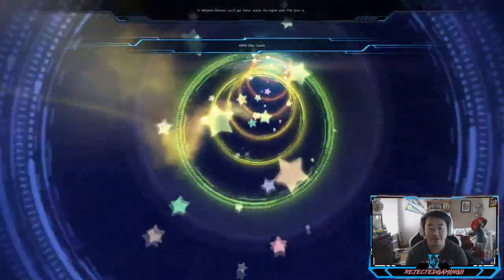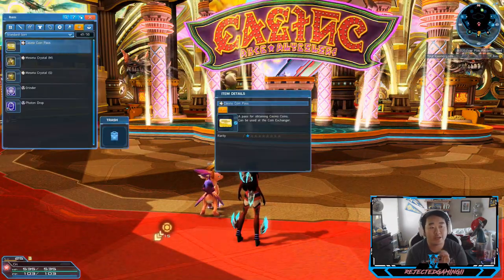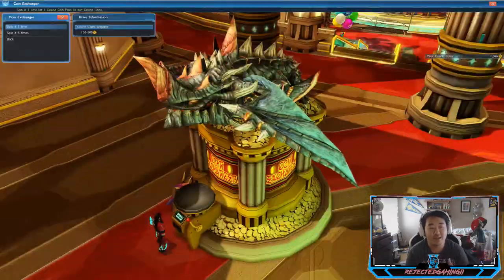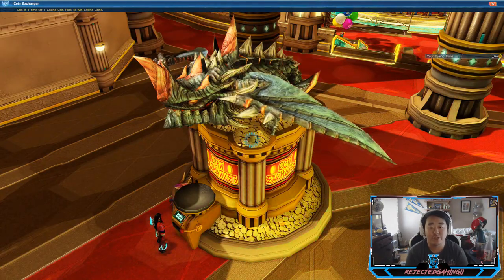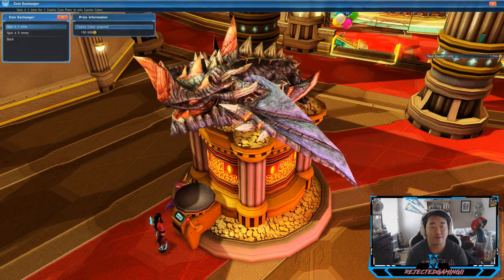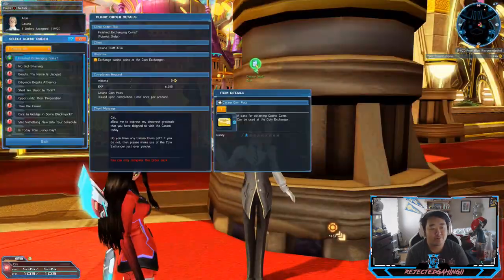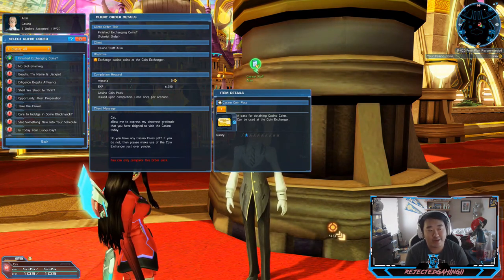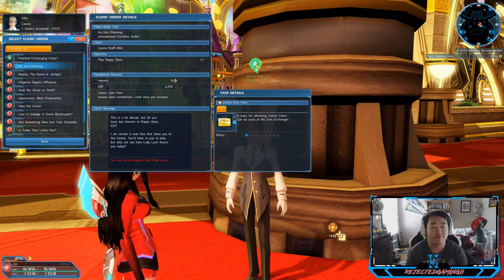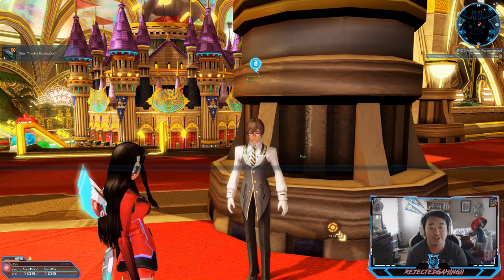We're headed to the casino, so this should be fun. If you don't know how the casino works, I'll break it down for you real quick. You need casino coin passes, and in order to cash them in you'll go here and you can spin it for between one and 500 casino coins. I have a fair amount of coins already. We have casino staff Alan here — you can get different casino-related quests from him which will give you more casino coins and regular XP, so it's pretty worth it.